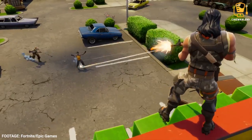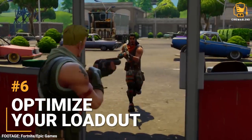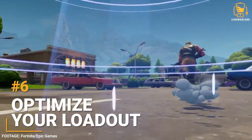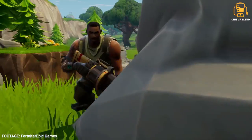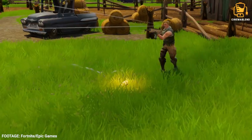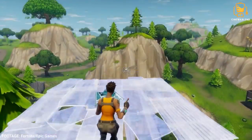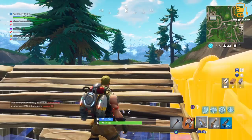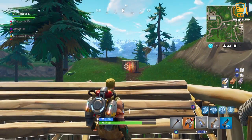Next, let's talk loadout. Each player has their own style of play, and over time you'll learn what you like and don't like and hone in on a loadout specifically to your taste. Something you might want to consider early on is having a variety of weapons for different scenarios. You can hold up to 5 items in your loadout and you should aim to have at least one long range, one mid range, and one short range weapon at all times when you can find them. Round that off with some healing items and some explosives to help take down other players' structures, and you are ready to go.